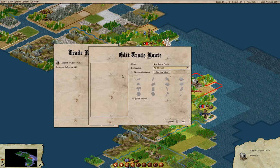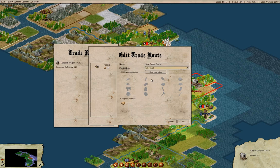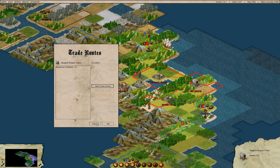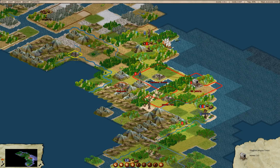New trade route — we'll add Roanoke with this, add, then go St. John's with nothing, add. There's clearly a massive UI bug here.